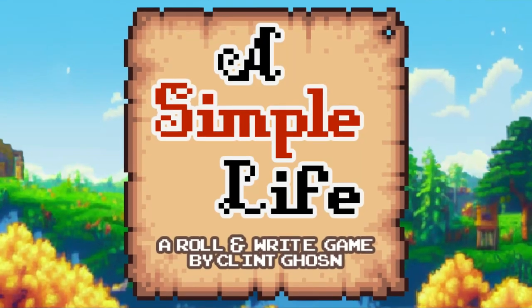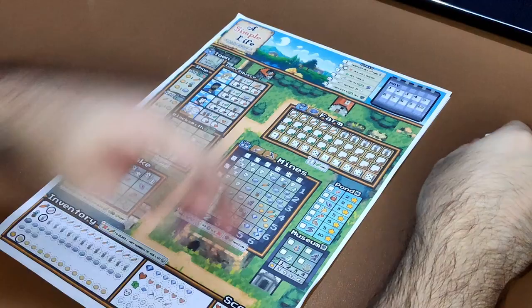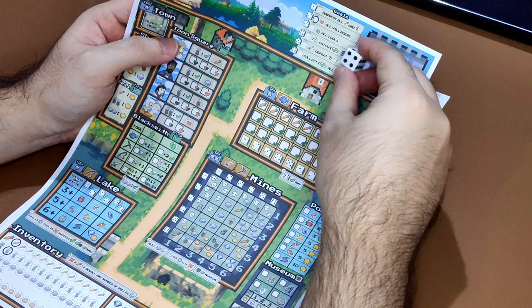How to play Simple Life? To play Simple Life, first you have to determine your goal. To determine your goal, you have to roll a d6. When you roll a d6, check the goal list — whatever the value of the dice that you roll is your goal.